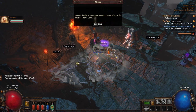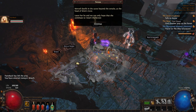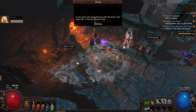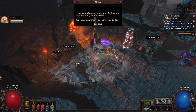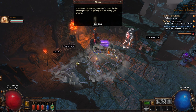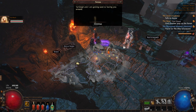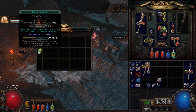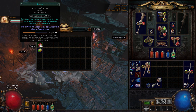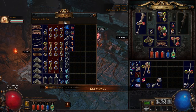'Mervail dwells in the caves beyond the wrecks at the head of Siren's Cove. Leave her be and we can only hope she continues to return the favor. If you must take your chances with the Siren, have this — it may be of some help. But please know that you don't have to do this. Tarclay and I are getting used to having you around.' I think she thinks I'm gonna die. You're not going to? She's like, we're getting used to having you around. So we have Lacerate, which is one of the skills I actually really did want to use, but we also have Sweep, which is fucking cool. We're gonna take both of them.